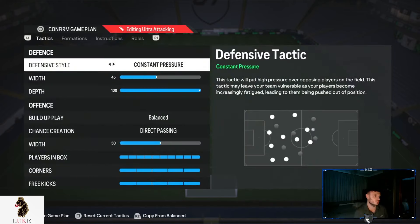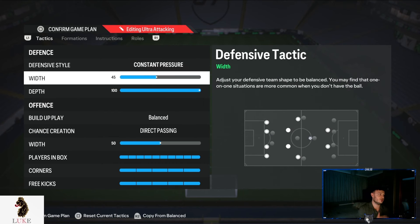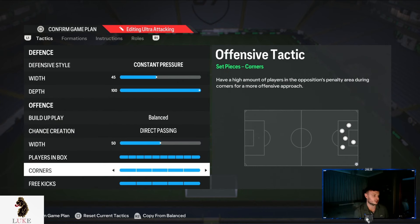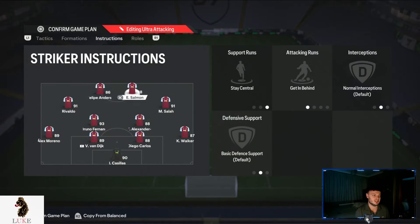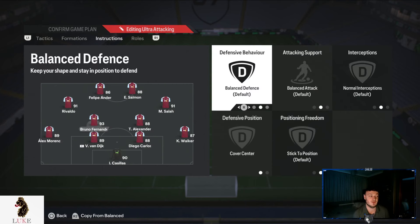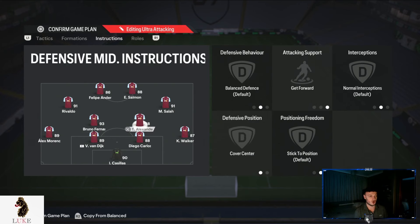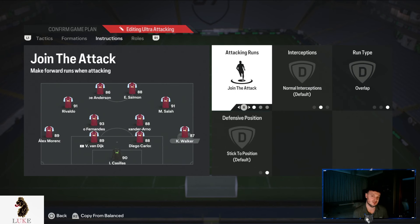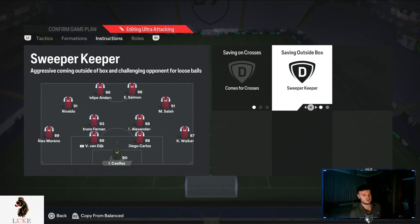The ultra attacking formation is a 4-2-2 and it's a complete YOLO set of custom tactics. Constant pressure, 45 width, 100 depth, balanced and direct passing, 50 on the offensive width, 10 players in the box, max corners and max free kicks. Both strikers: stay central and getting behind. The LAM and RAM are on stay forward and get into the box for cross. Left CDM: completely default settings including cover centre. Right CDM: get forward and cover centre. Both left back and right back: join the attack on overlap. Goalkeeper: comes for crosses and sweeper keeper.